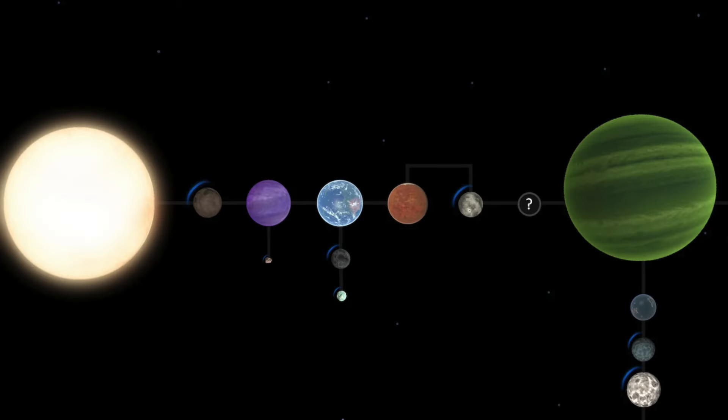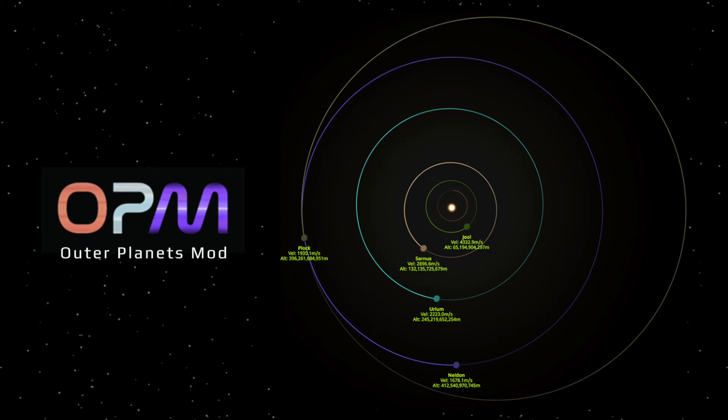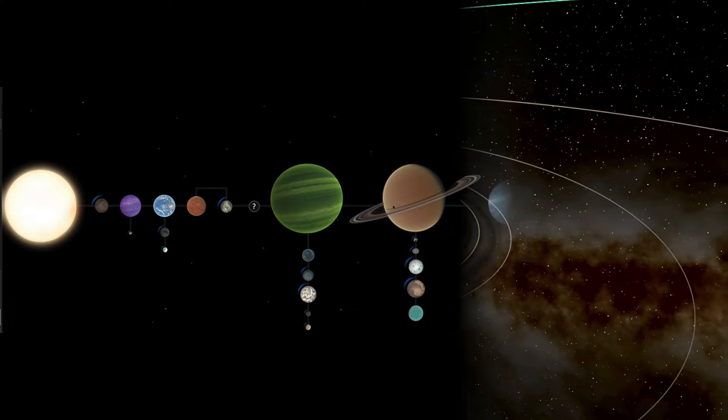After you've visited all the locations in the Kerbal system, you might want to expand your horizons. The Kerbal system is roughly related to ours — Kerbin is Earth, Duna is Mars, Jool is Jupiter, and so on. But where are Saturn, Uranus, and Neptune? Introducing the Outer Planets mod. This mod is essential in my opinion and fills the gaps in the Kerbal system, adding Kerbal analogs to the rest of the gas giants in the outer solar system.